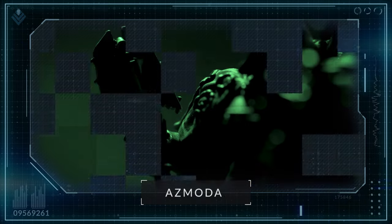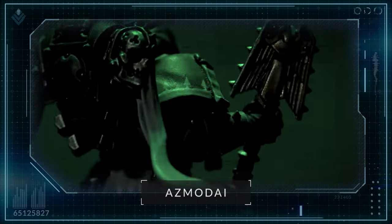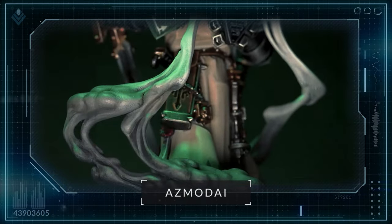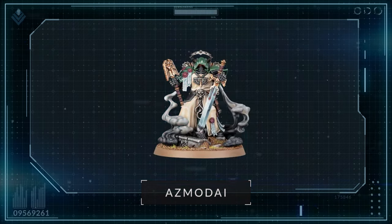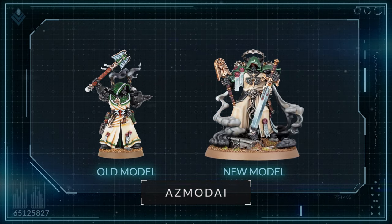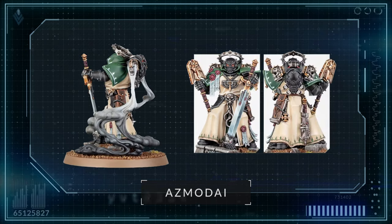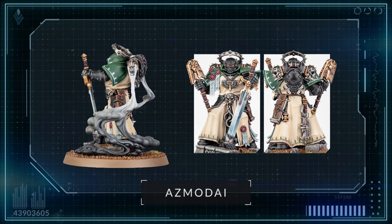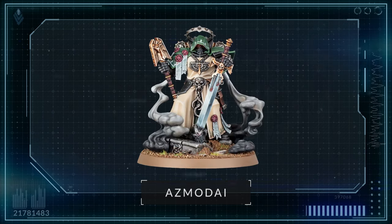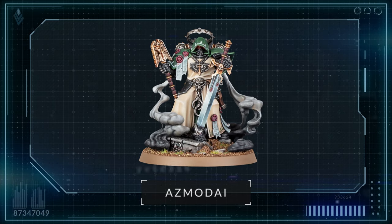First up we have to talk about the new Dark Angel sculpts ahead of their upcoming Codex release, and first up is the brand spanking new Master of Repentance, Asmodai, who had a serious glow up. He keeps the smokey effect from the original, which is a nice touch, although thankfully you don't need to have this — he has a smokeless backpack if you prefer, and either a hooded or halo head option too. I really like the fact there is a fallen helmet on his base. Really nice added touch there.